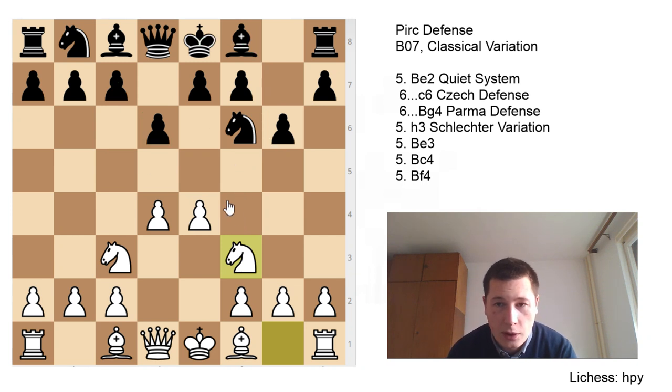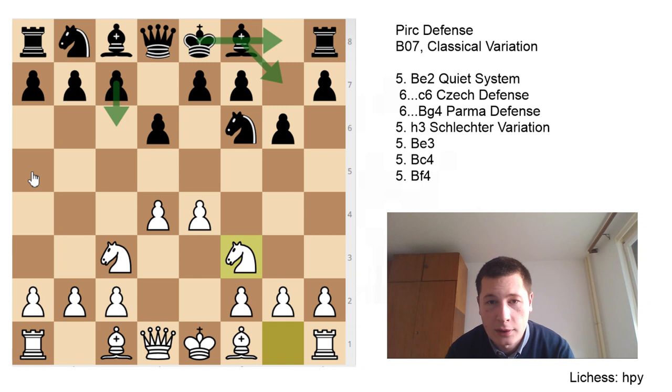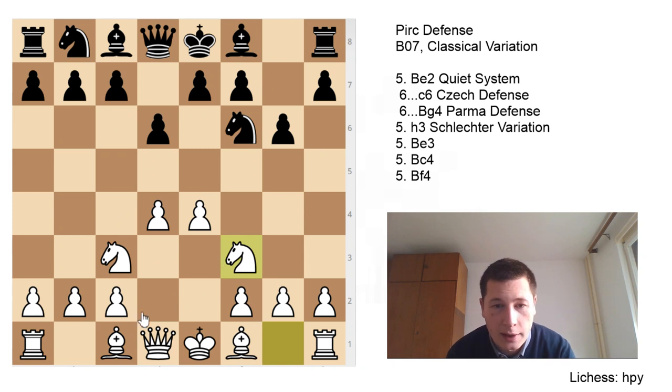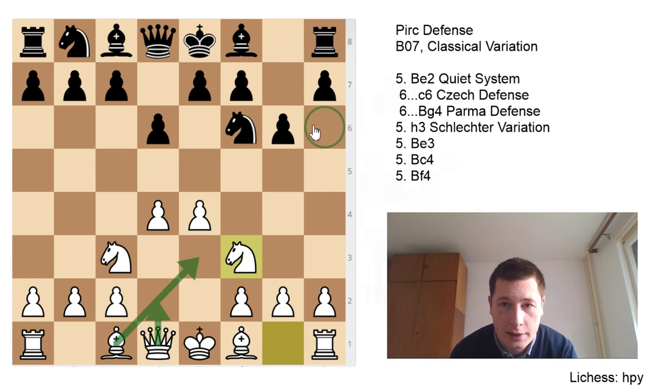Three moves you'll always see from Black are castles, the king moving, and c6 in most positions. Black is either going to be playing c6, e5, or c5, trying to break through the center. You have to adjust your play accordingly. What White wants to do is get out his light-squared bishop from f1. This bishop can go to several places — the main move is bishop to e2, but it can also go to f4 or c4. Another way to play for White is to develop his dark-squared bishop first, then go for queenside castling and exchanging the fianchetto bishop.